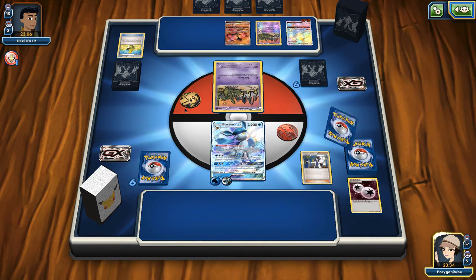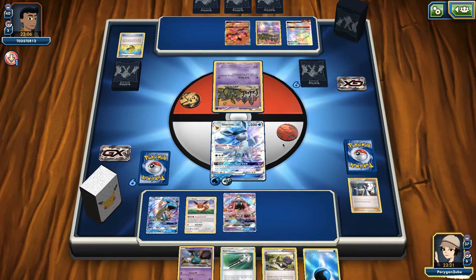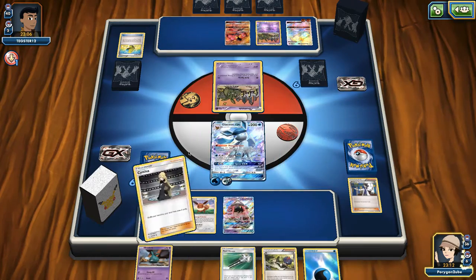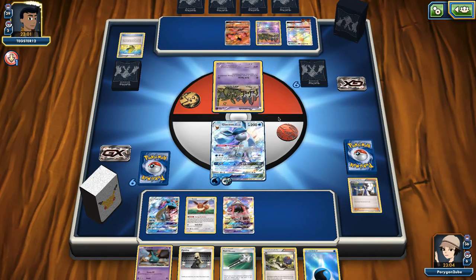We get a Lapras, I'll throw that down along with an Eevee. Let's grab a Cynthia before he puts in some ability lock. I'm not going to attack here because we're just going to get knocked out if my opponent has an Energy, so I'll just pass and hope they don't have a Floatstone or a way to retreat this Trubbish. I think I'll start powering up Lapras, since we've prized two Glaceon — we definitely need to be powering up Lapras.